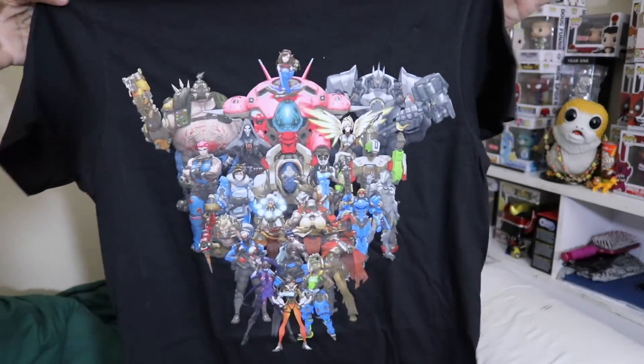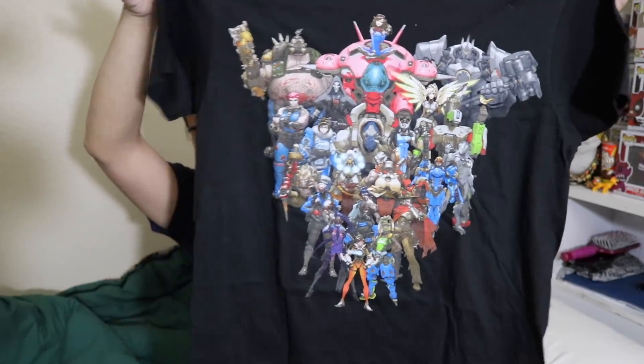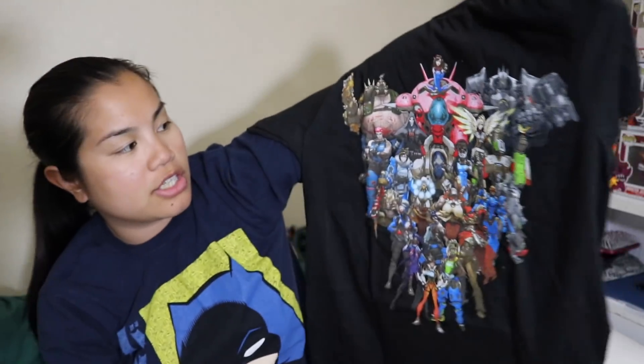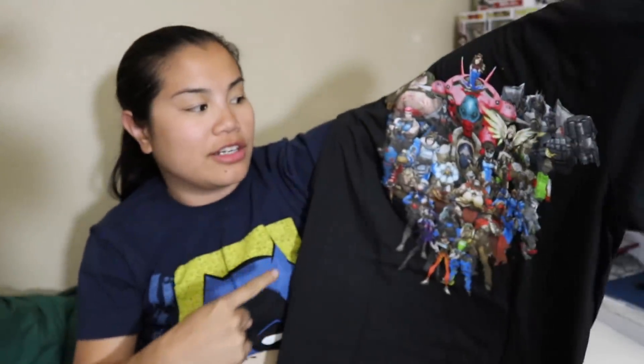And then the last item we have is our shirt. We have an Overwatch shirt. It is black and I got a men's medium. Oh, this shirt looks kind of small though. There's also a back design, which we rarely get in these boxes — usually we just get one-sided. You know what's funny? I don't know anything about Overwatch, but I actually really like this shirt. I love shirts that just have all the characters on it and I like how symmetrical this is. Not a bad design.